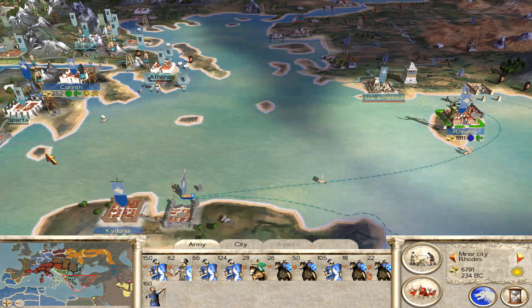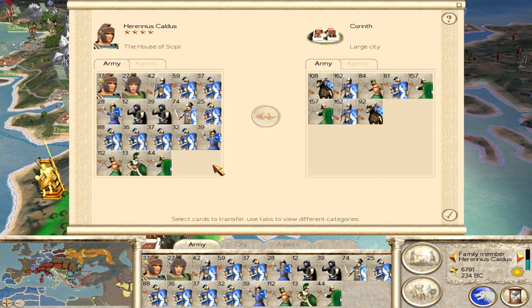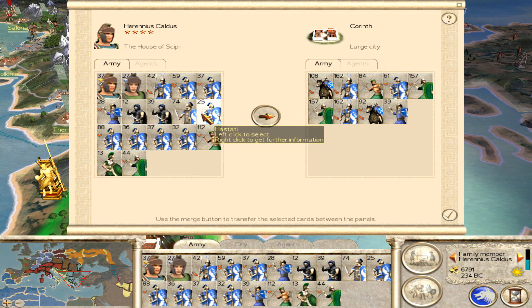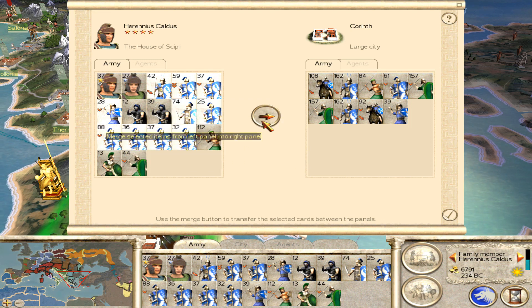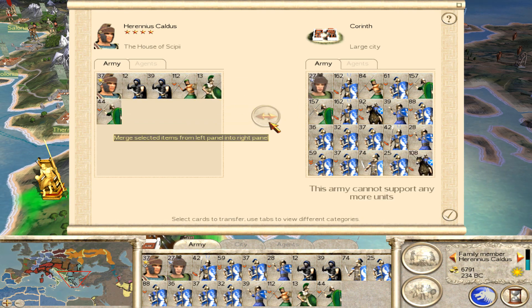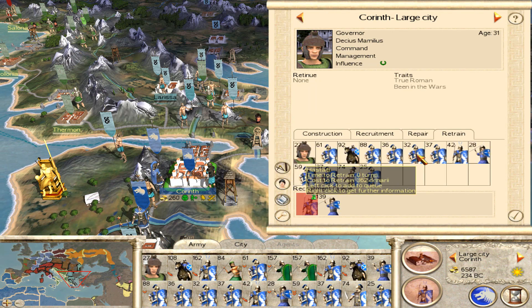Over here we've got the city of Rhodes, which can definitely do a lot of retraining, but one thing we definitely need to do as a matter of priority is get this guy back into this town, or at least most of his units. We're just going to take everything we can see that's slightly weakened and try to send it into the town. It looks like it will all fit, so we're going to put this guy in there too and then go into the town and retrain as much as we possibly can.